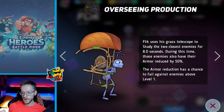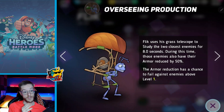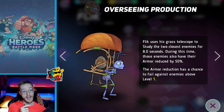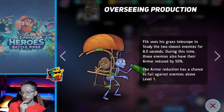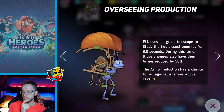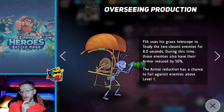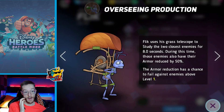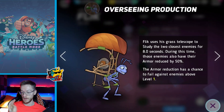Now we've got 'Overseeing Production.' Flick uses his grass telescope to study - we haven't had a move that does study for a long time. So if you get him and Hector in, they'll both be out there with their little scopes. He studies the two closest enemies for 8 seconds, and during this time those enemies also have their armor reduced by 50%. I wonder if his red skill would make it so every person with a study gets 50% less armor - just a guess.